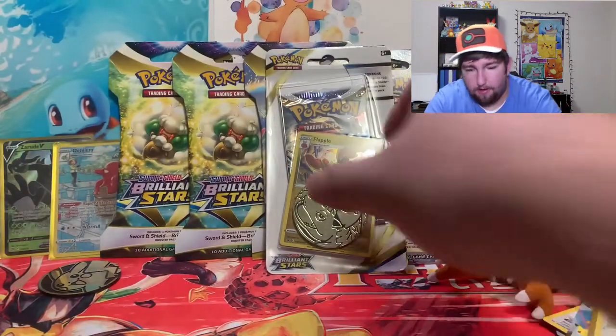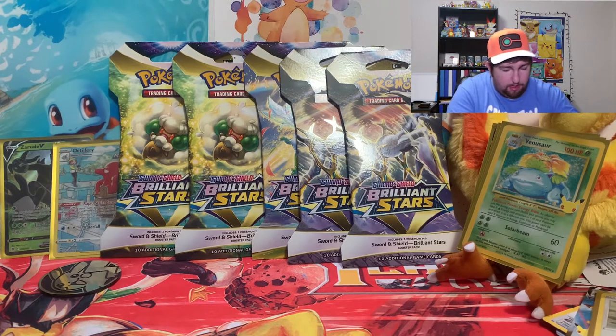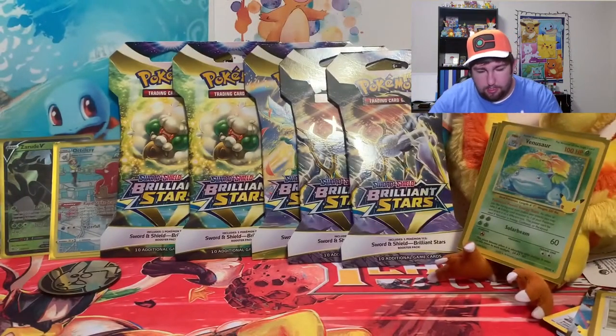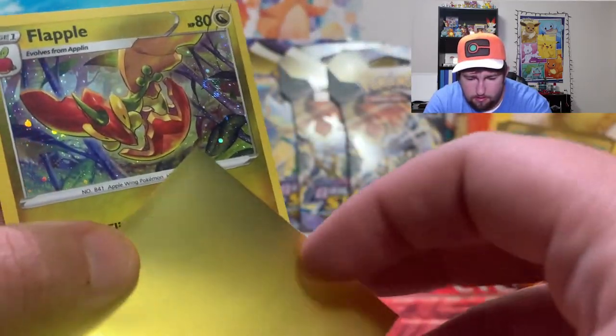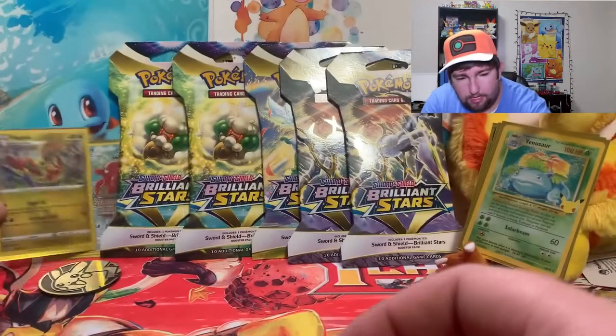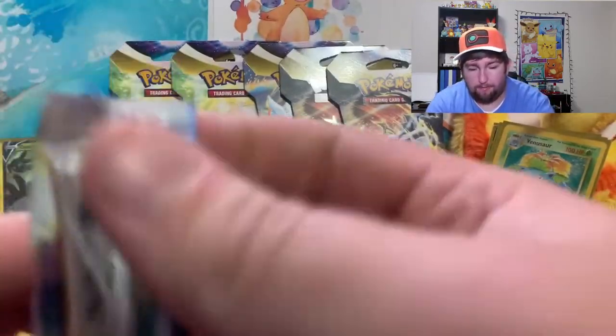I'm glad they included quite a bit of Brilliant Stars, I'm happy about that. Let's go into the Flapple blister. Not time it — these last two opened good for me for these type of blisters. Alright, empty everything out, code card, code card there. Sleeve up this nice Flapple. Don't want to go too long but I guess we can't stop now. We got a nice opening — it's a fun set so it should be fun anyway.